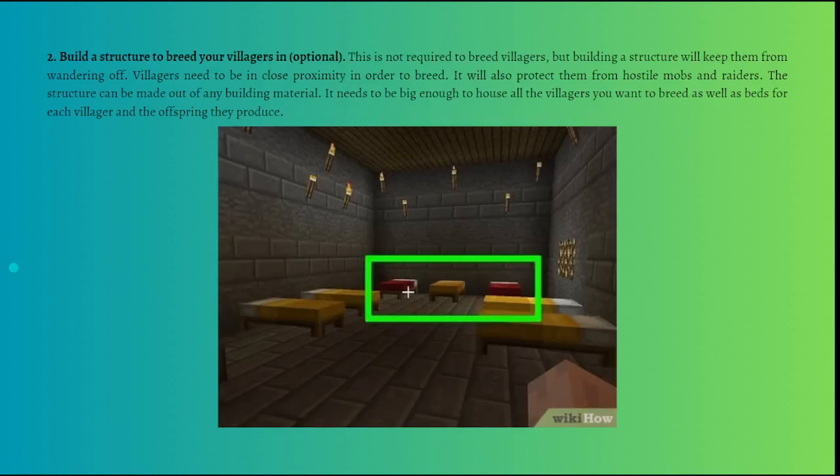Next, you can optionally build a structure to breed your villagers in. This is not required, but building a structure will keep them from wandering off — villagers need to be in close proximity to breed — and it will also protect them from hostile mobs. The structure can be made out of any building material and needs to be big enough to house all the villagers you want to breed.